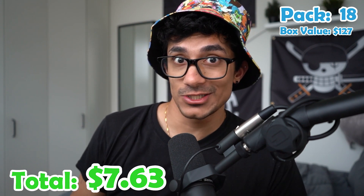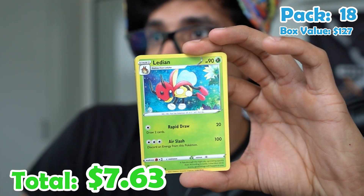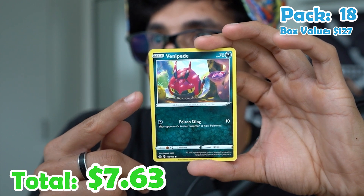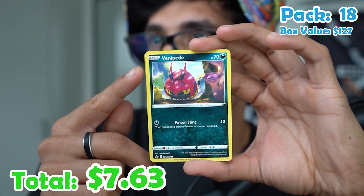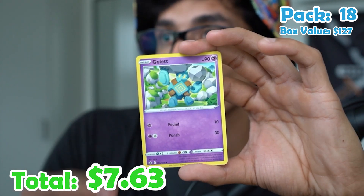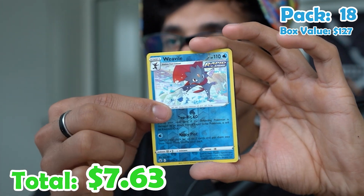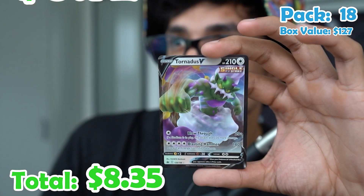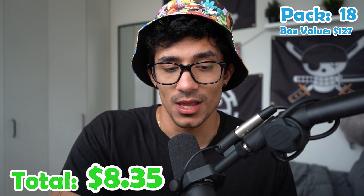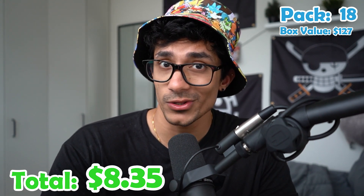Pack eighteen. Energy, Lairon, Lanturn, Klara. There's something peeking right there — Venipede, Seel, Crabrawler, Golett, Porygon, a Weavile, and a Tornadus V. So we've got four hits out of 18 packs. Hopefully we can get some more hits because these odds aren't looking too good.